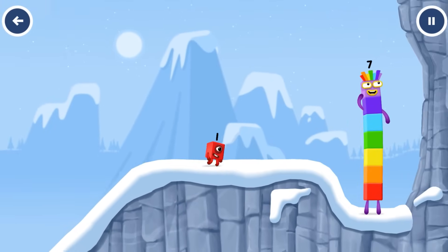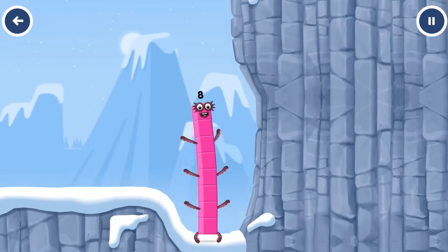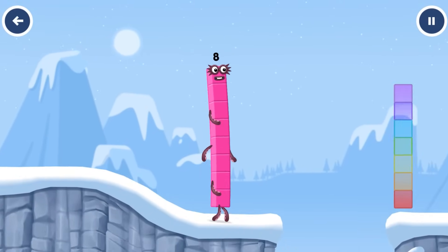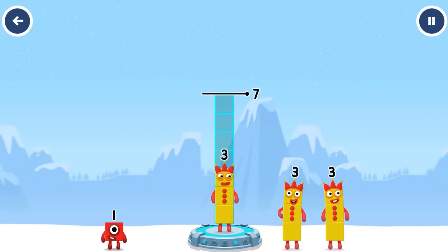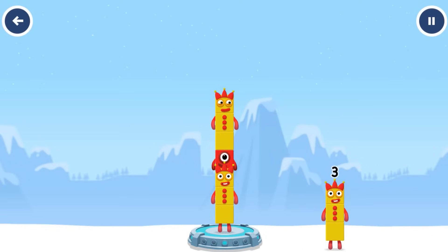How is one going to get up there? I am 7! I am 8! Octoblock coming through! Add number blocks to make 7. 3, 1, 3. You cracked it! 3 plus 1 plus 3 equals 7.